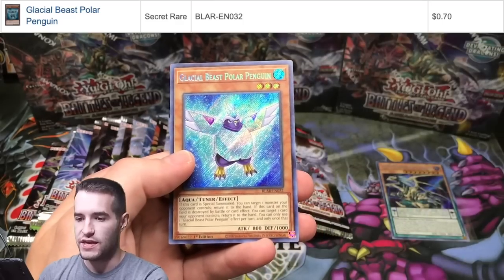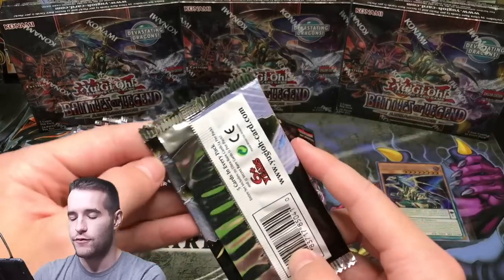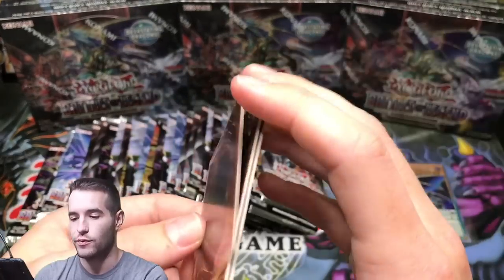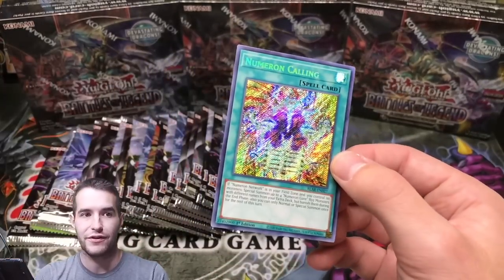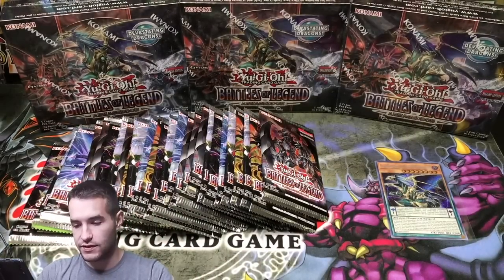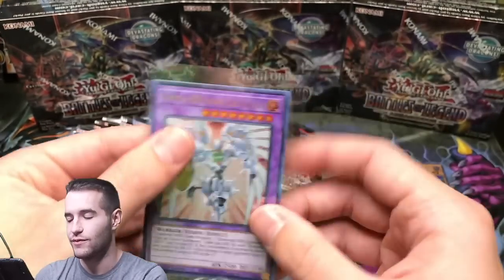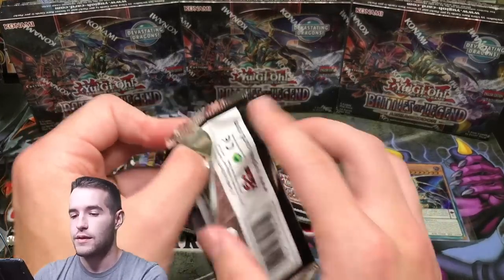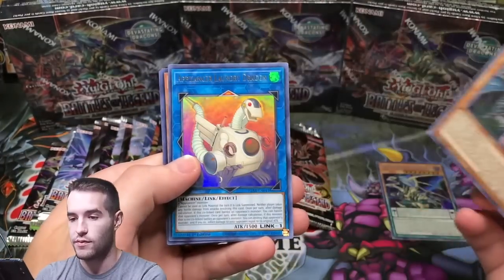Invoked, Number Two, Blackwing. The Polar Penguin Secret Rare. I do have an entire case coming — I couldn't wait. Numeron Calling — this is the $20 card. Actually, Network is the higher one. Calling's like 12 bucks — that's pretty good too, a good pull. House of Champs was talking about why they put this one rather than Air Neos. I don't know if they're ever going to reprint Air Neos. Come on — Okay, that was a good pull. So that's hype, we're doing all right so far.